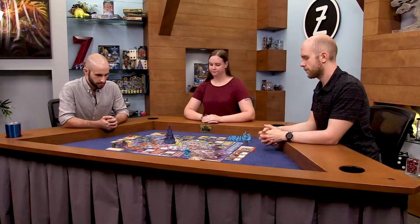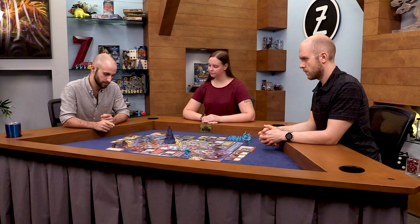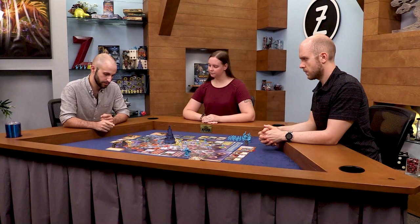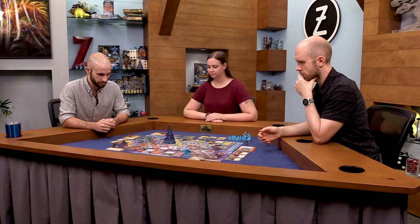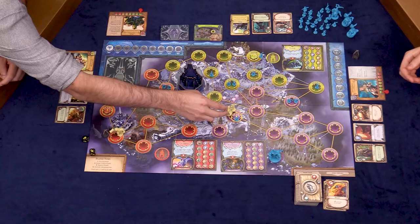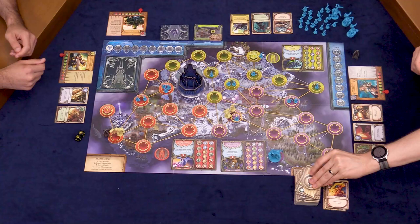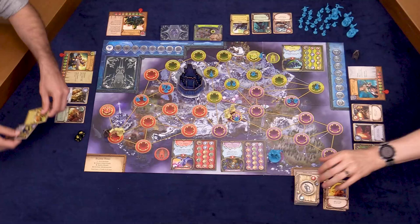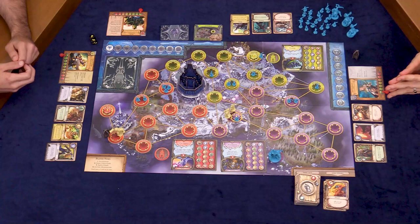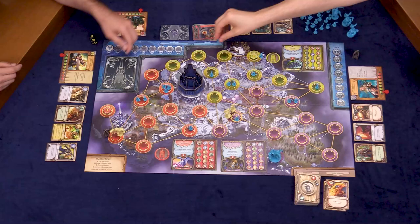That's two actions so far. I could walk to Naxxramas to get ready for questing, or use my Press Forward ability, which as an action lets me move another hero up to two spaces. I'll join Jaina on Naxxramas — that will be my four actions. I draw two hero cards: a heal and a defend. Then we'll spawn ghouls — one in Agmar's Hammer and one at the Nexus, which we'll deal with eventually.